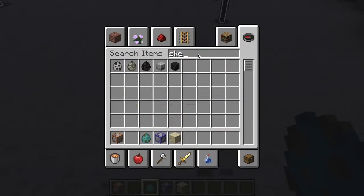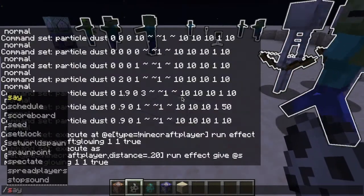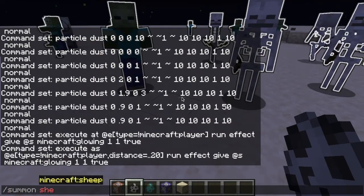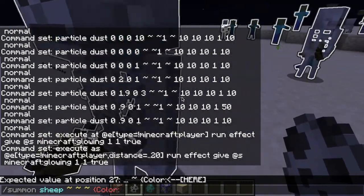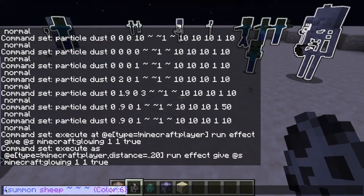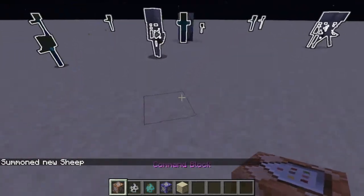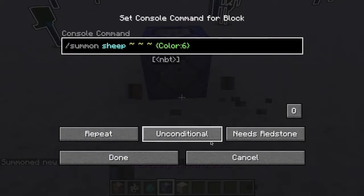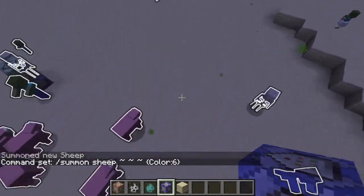This will work with all mobs except the player - in fact, anything but the player. Even if we summon in a sheep - I think sex is pink... pink sheep! Yeah it is pink. So now we just go and type this into a command block. Yay, rainbow sheep!